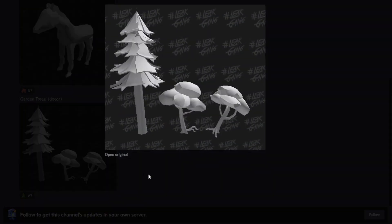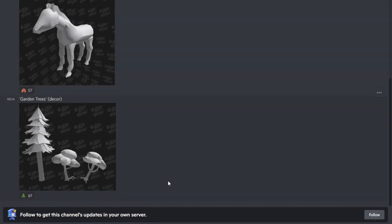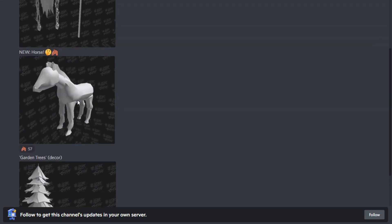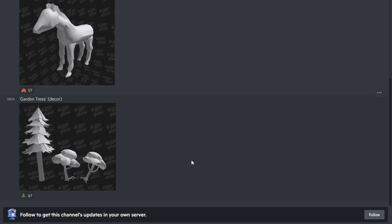Then we have this last thing which is just some decoration — garden trees and random things — which means there are some outdoor style areas in Floor 2. In Floor 1 there's already like one proper outdoor area where you go through a metal gate and you're actually outside. So it seems like there are going to be more outdoor themed floors, which is always pretty cool. Just to recap: we've got El Goblino, my favourite the Groundskeeper, a random horse, and some random garden trees. Let me know what you guys think down below, thanks so much for watching, and I'll see you in the next video.